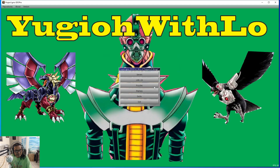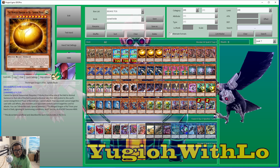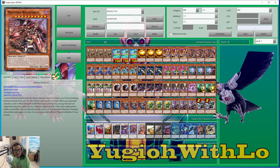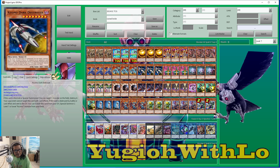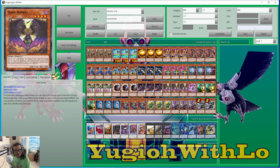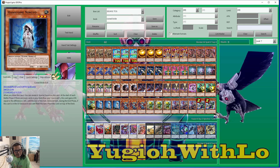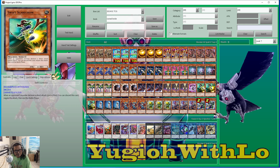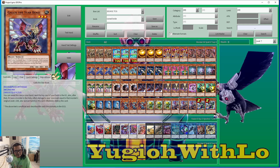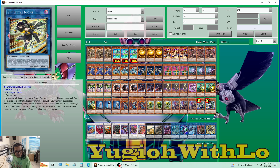Here's my deck right now. We're gonna mess around — bring Jinzo back, bring all kinds of good cards. Backed up with Dark Honest, got a bunch of good stuff. Scarecrow is in there too. Lots of good cards. See you guys next time!